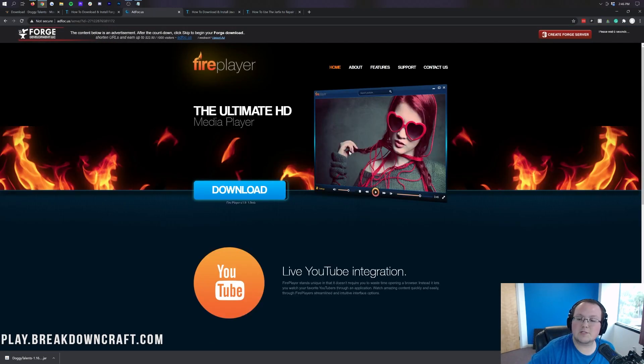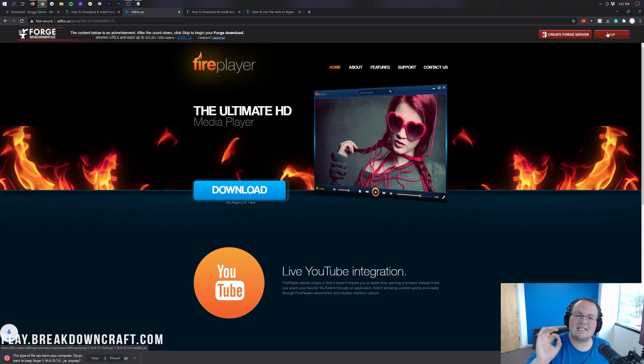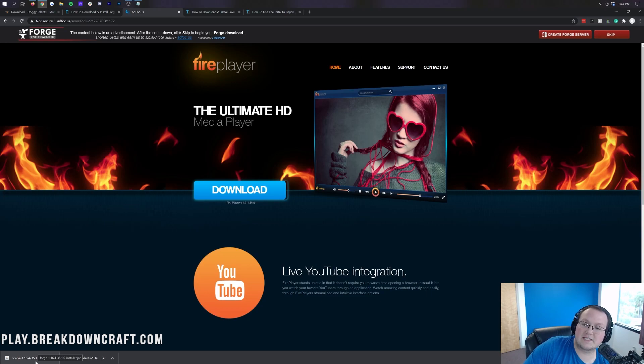Then after a few seconds AdFocus will open up — stop! Don't click anything on this page, not a single thing whatsoever, except the red skip button that just appeared in the top right. It'll take about 10 seconds, but eventually a red skip button will appear in the top right — that is the only thing you want to click on this page. Then in the bottom left you will have a Forge download. You want to go ahead and keep that — it's 100% safe as long as it has Forge in the title.